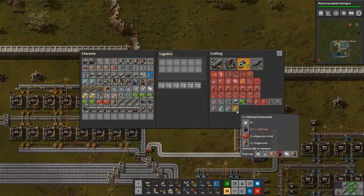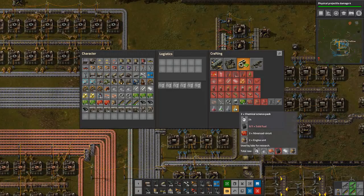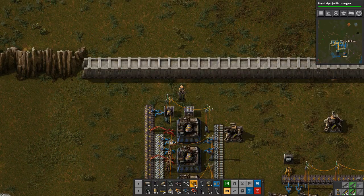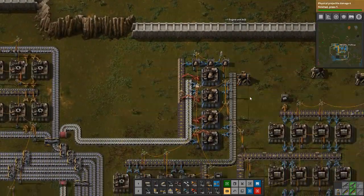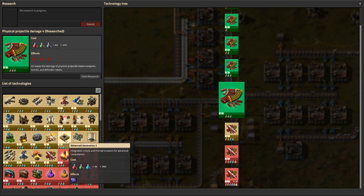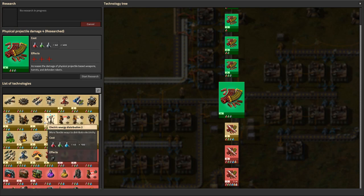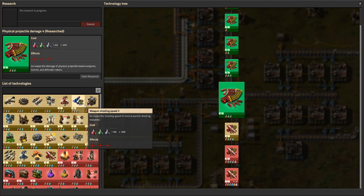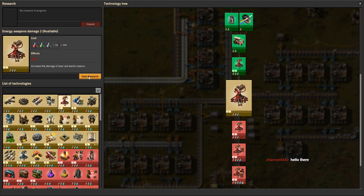First thing I'm going to do is start manually crafting some blue science if possible. Do I have any engines on me? I do. This is very full — I'm going to add a chest here and another one as well. So what's the first thing we're going to want to research now that we're in blue science territory? I think we'll hold off on blue science right now.